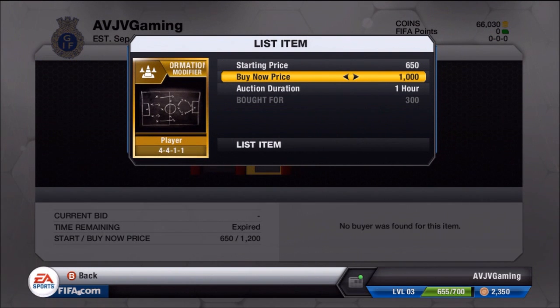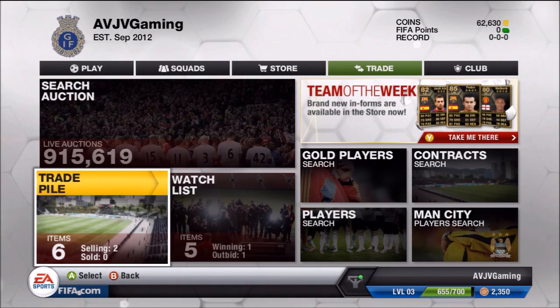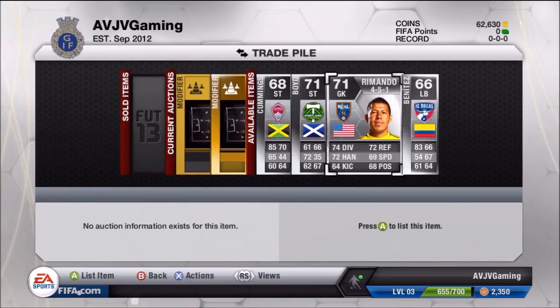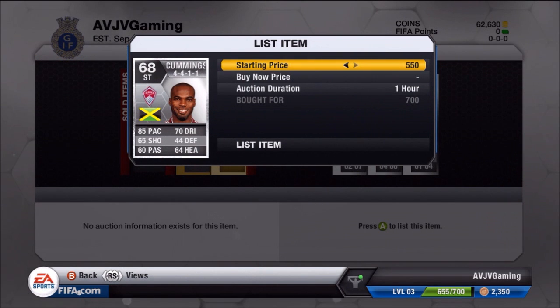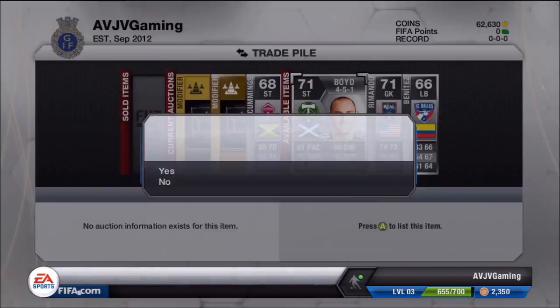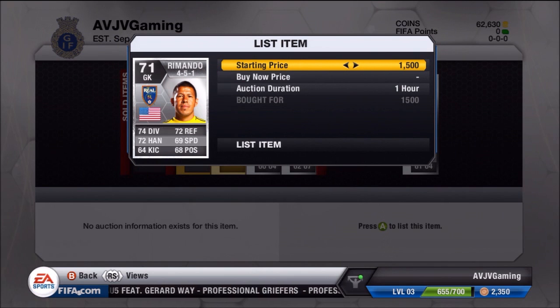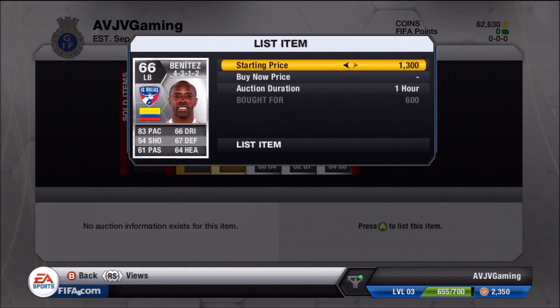I made everything a bit cheaper, hopefully trying to get that 1,000 buy now. Then I went and picked up a few more items, mainly looking at players — specifically silver players from the MLS, because those have the majority of silver players which go for really high prices. I picked up Romando for 1,500, Benitez for around 600 coins on an open bid, and Cummings for 700 coins. Boyd I also picked up. I then found out that Sunday evening Romando was going for around 5k, so I missed an opportunity there because I didn't know how the MLS leagues were performing.